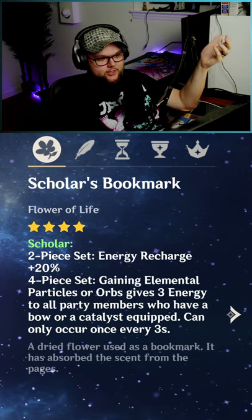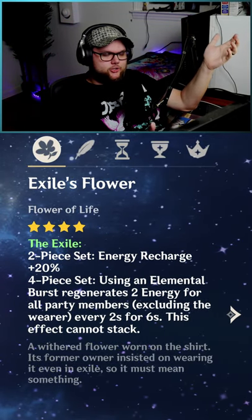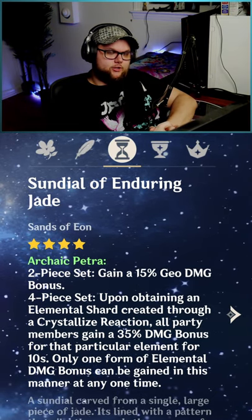Even though her burst is relatively low in energy cost, the Scholar and Exile sets do make some sense here if you need more energy recharge. Because energy recharge is actually a big deal as a support, consider putting that on your timepiece.